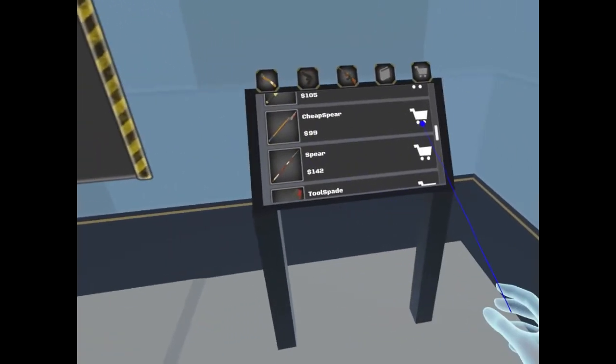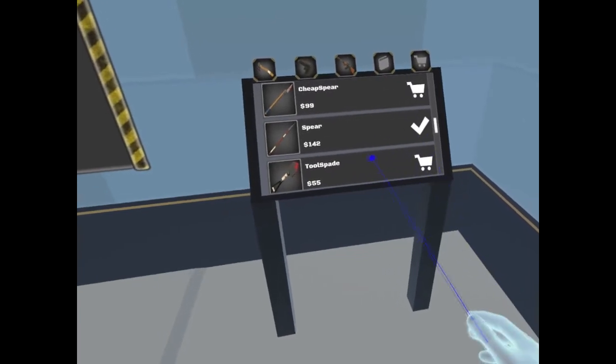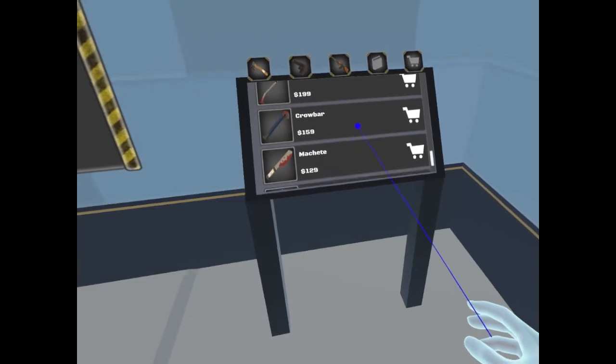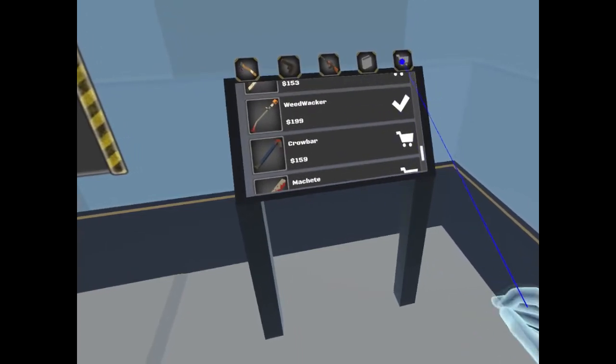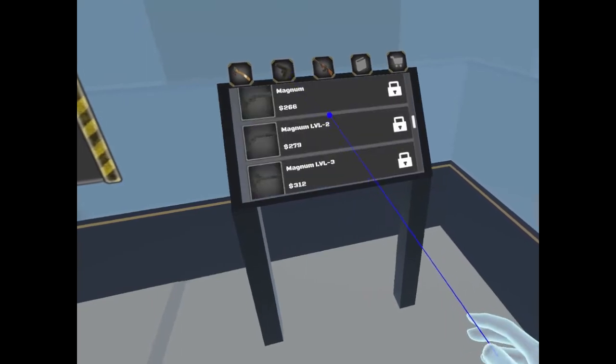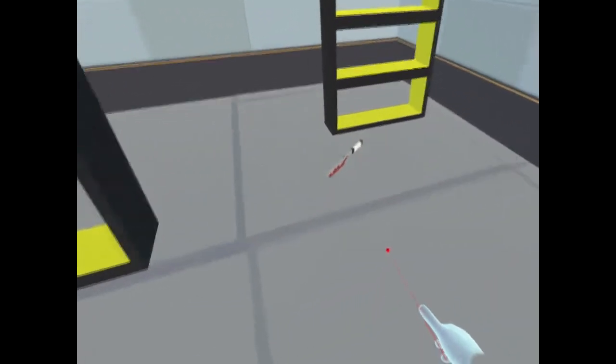So in this game you own a gun shop. By default, I believe you only start with $200. On my first playthrough, that's what I accepted to start. You do have full locomotion and teleportation options, and you also have snap turning.